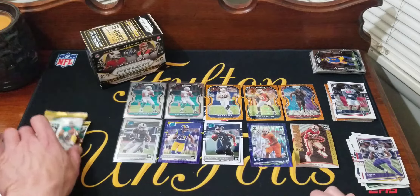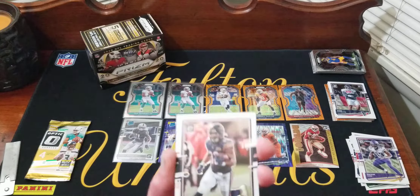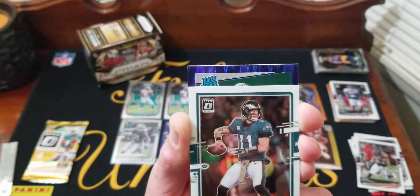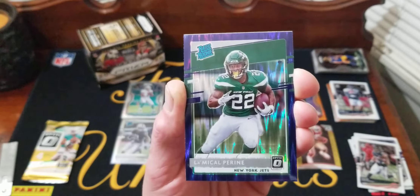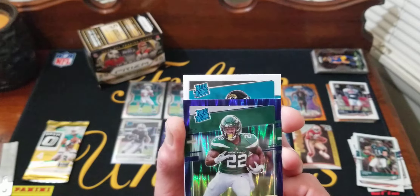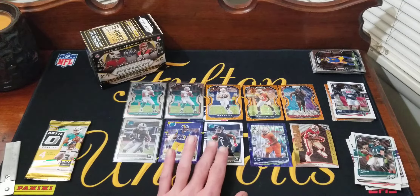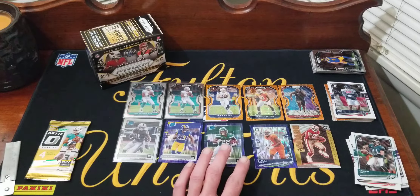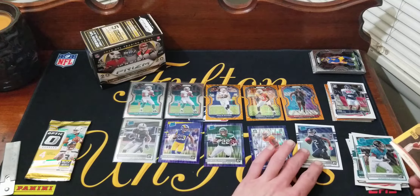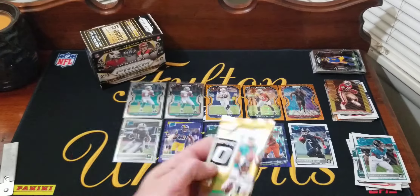I don't even know if I'll need to ask who won at the end. Pack five: David Montgomery, Carson Wentz. We got another rated rookie purple — La'Michael Perine. And another rated rookie — a Jaguar — CJ Henderson, purple shock. Not really the names we were looking for. I'd put Perine in the lineup and bump down the insert. Last pack — need some serious mojo here.